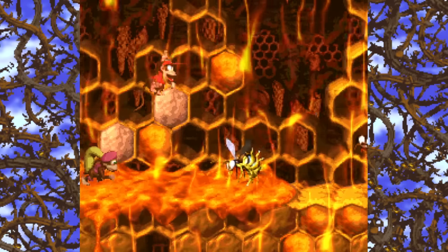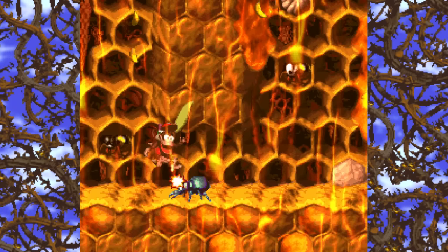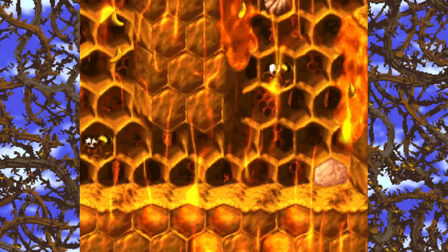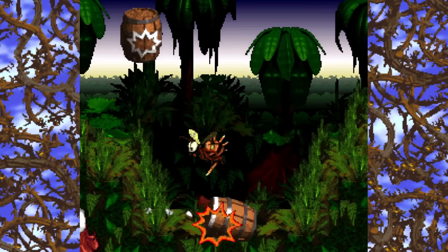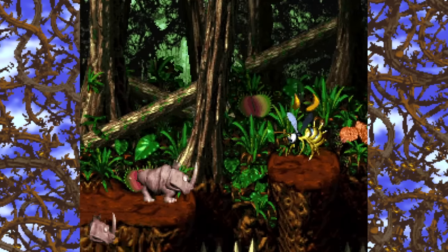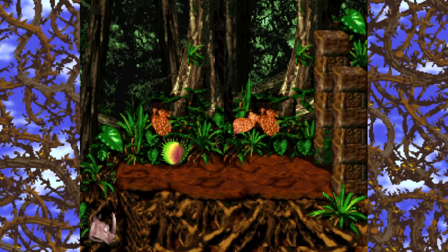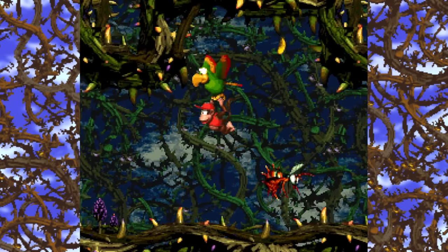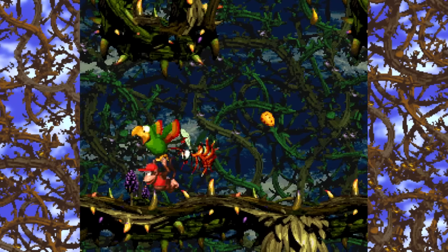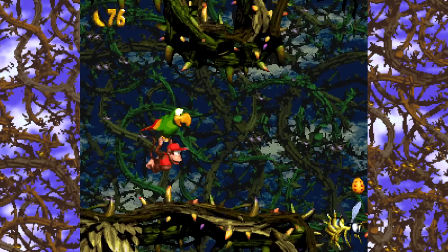Speaking of beehive levels, let's talk about bees again — I know they're wasps, but it's more fun to call them bees. As I mentioned in the last video, they scaled back the amount of Zinger variations from DKC1. In that game, the color of the bees determined their flight path and they were all able to be killed with barrels. In DKC2, bees can fly however they please — yellow ones can be killed by barrels and other projectiles, but red ones are kind of invincible. It's apparently a pretty universal claim that TNT barrels can destroy red Zingers, but there are no instances of TNT being anywhere near a red Zinger in DKC2, meaning you can't actually try this out.